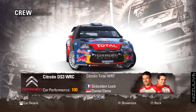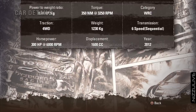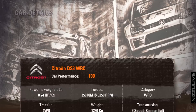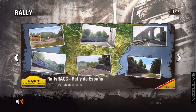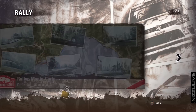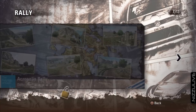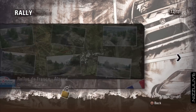Here we go - the CS3 WRC car, this is Sebastian's car. Hit the select button and you can see some car details. Car performance is 100, so this is about as easy as you can get. Choose one of the 13 official rallies from the championship, put yourself to the test on the real WRC terrains and face off against the champions of rally. From what I understand this is supposed to be completely official, with all the licensed teams, cars, and tracks - all the rally goodness you could possibly want.